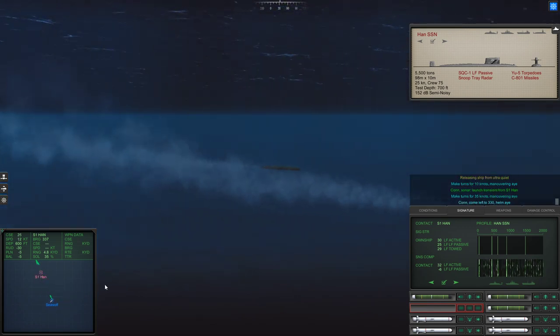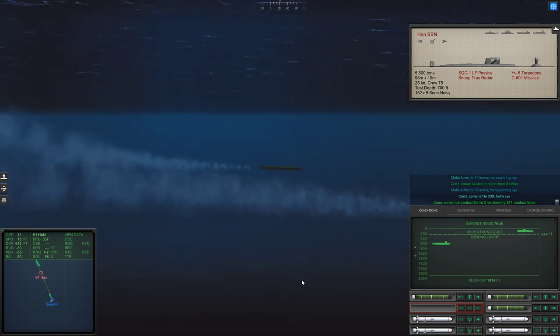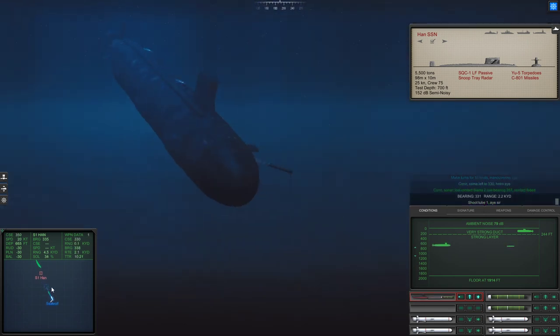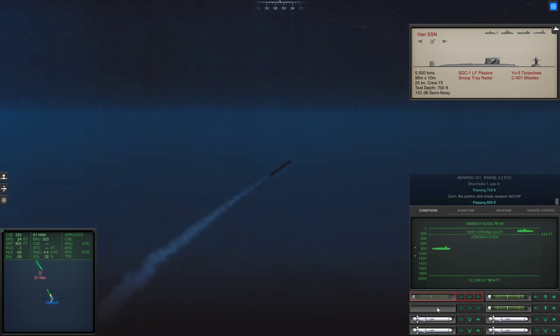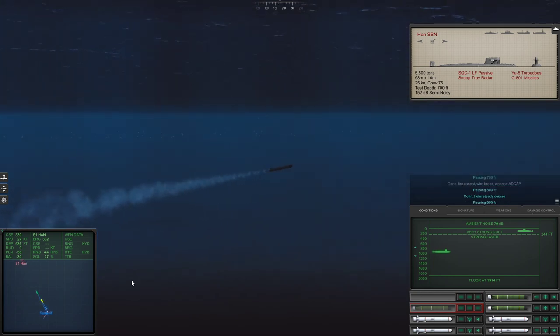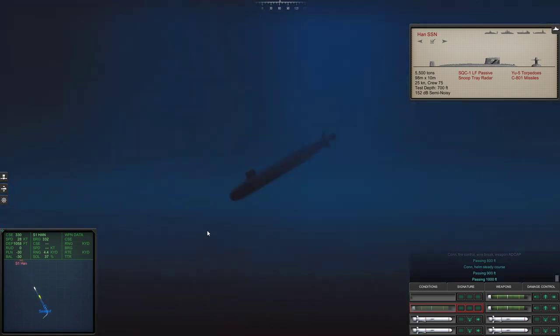Con sonar, lost contact. Sierra 2, last bearing 3-5-7. Contact baited. Passing 700 feet. I didn't launch the one above the layer, so I wanted to get that one off. Before we... Con helm, steady course. So this is going active, since she was above the layer. And I'm assuming we'll be okay since we're in a dive.